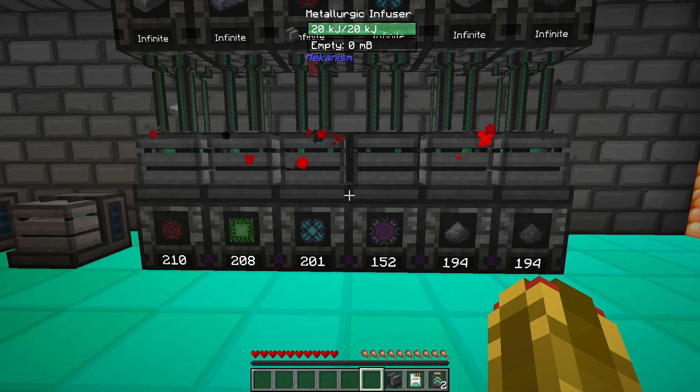It can do things such as process Alloy from Enriched to Ultimate, create basic control circuits, and process Iron into Steel and Copper into Bronze, and much more.